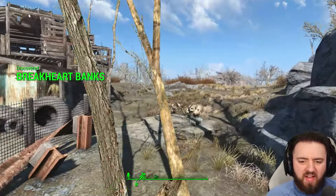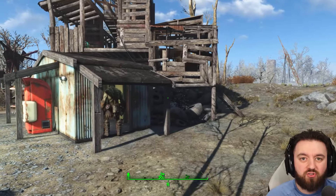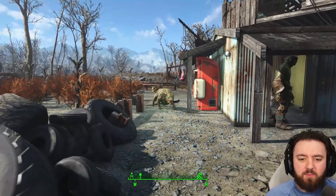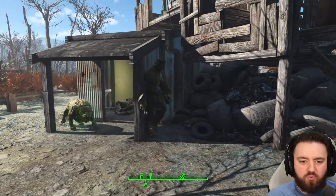Today we are looking at Breakheart Banks, somewhere that would have made a really nice settlement, but for some reason it's got the icon of one — it looks like it should be one — and it just doesn't have a workshop. With mods you can add that in.